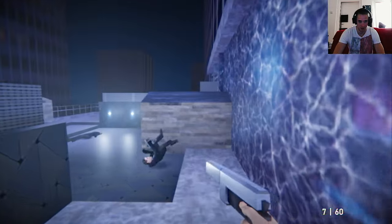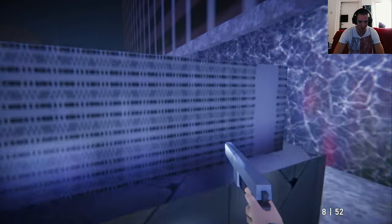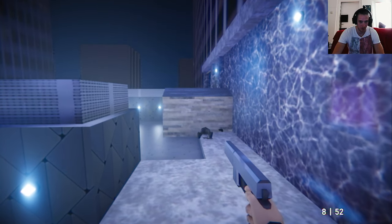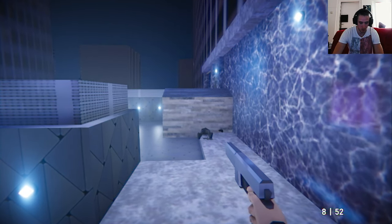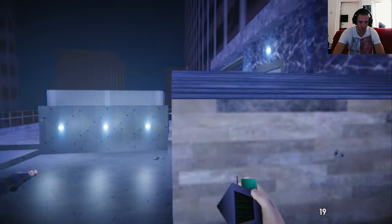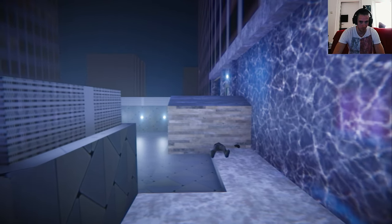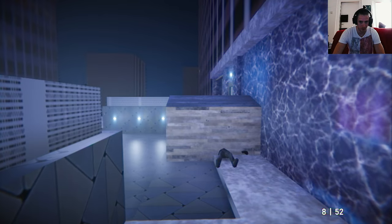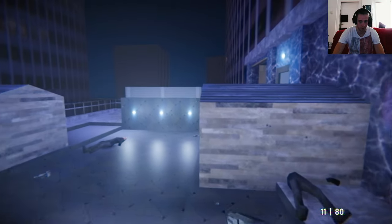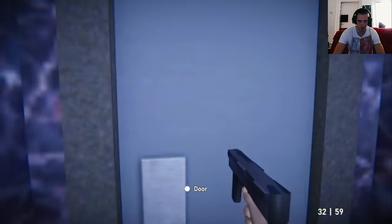The door just closed automatically. I did a combat roll — how do I do that? How do you do that? Is that jump? R-T? Give me the combat roll button. What's that — a grenade? SMG, pistol... can I shoot that thing? I just threw a grenade and I don't know what it does.